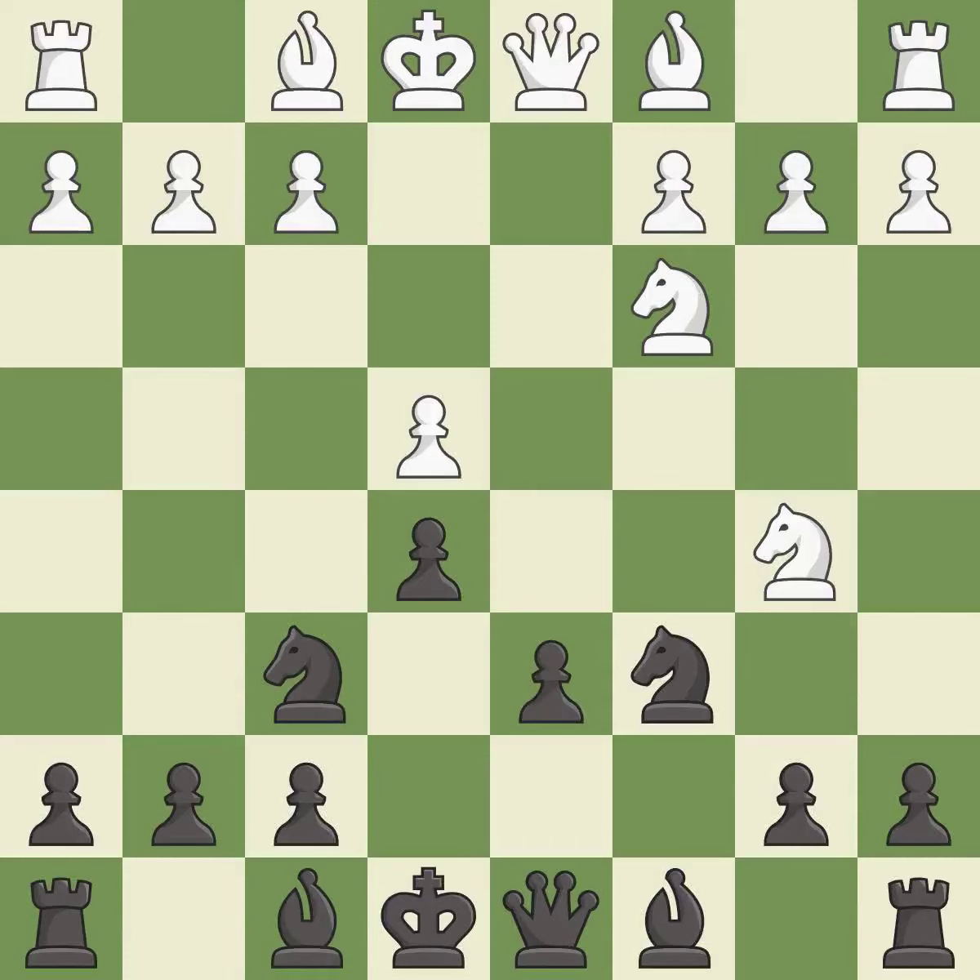D6 stops the threat of Nd6+, supports the e5 pawn, and allows the light-squared bishop to develop. Bg5 pins the knight on f6 and threatens Nc3-d5.